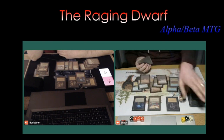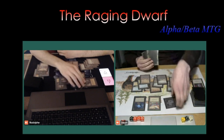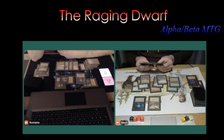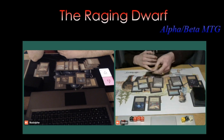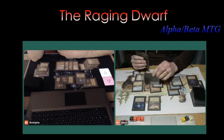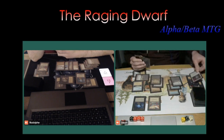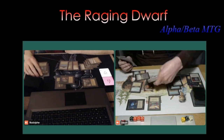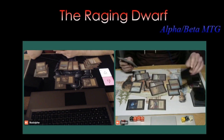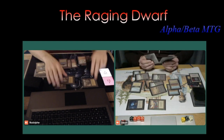Both players now have an Icy Manipulator — you can get these crazy Icy Manipulator battles. Rodolphe attacks and kills the Hypnotic Spectre with the Royal Assassin. Simon figures he's going to tap it anyway, might as well attack. Then Simon taps two for a Disenchant on Rodolphe's Icy Manipulator — and that's what makes white such a strong color. Disenchants and Swords. Simon is probably going to tap down the Icy to deal two extra damage. Solid play.